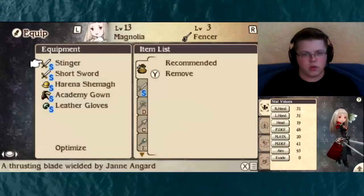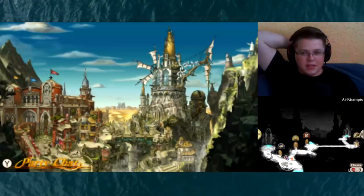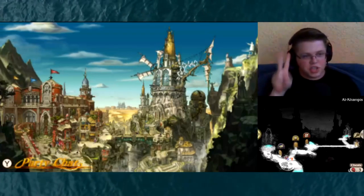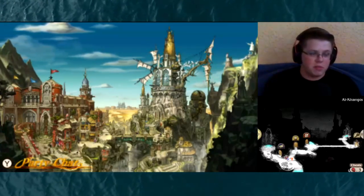I think everyone else is good. Their equipment's going to stay the same. Here's where we actually need to do a lot of maintenance — the Moon and the Chomp Craft. I probably have a million party chats. First, let's go to the Moon. I've left it on overnight, putting one person on each building, so all of these should really be done because it's been like 24 hours, or probably like 18 or something.